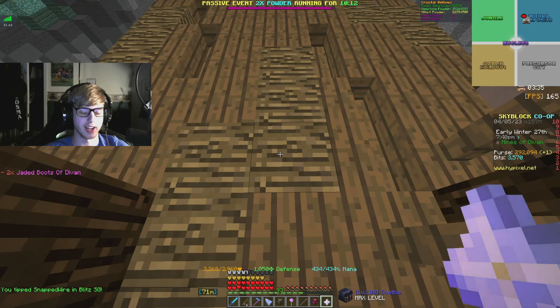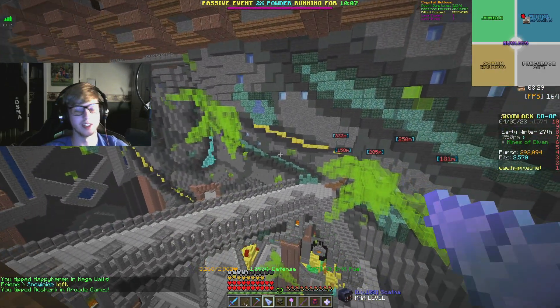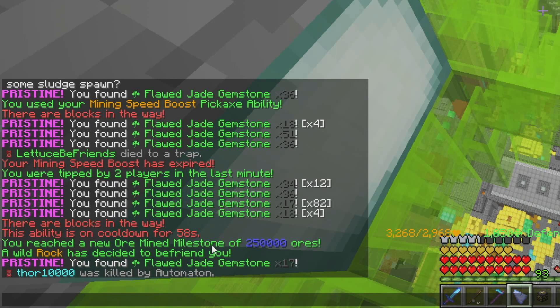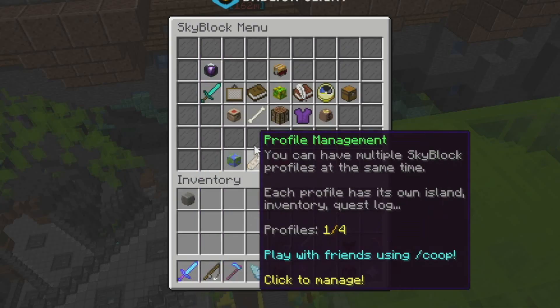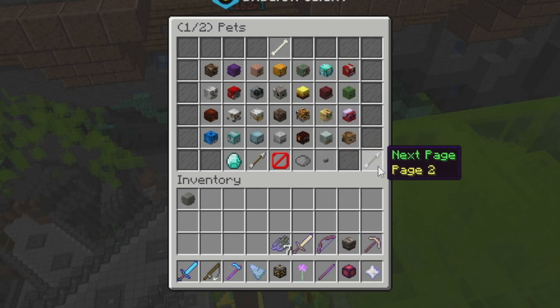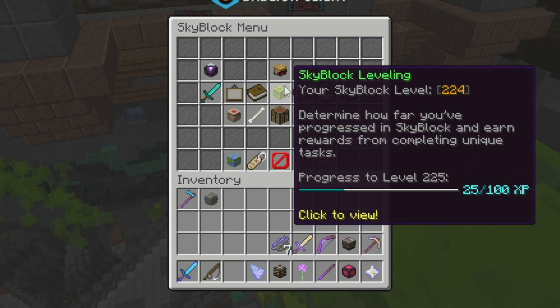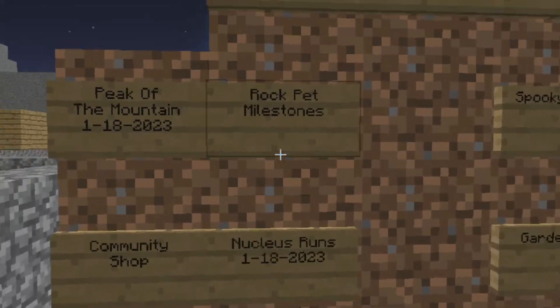This should definitely increase our efficiency during the mining fiestas when they get here. We've reached our ore mining milestone of 250,000 ores, which gets us our legendary rock pet — so I can finally get rid of this purple one. That's 20 skyblock XP for that. Rock pet milestone completed on April 5th, 2023.